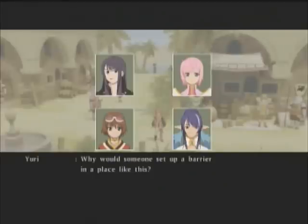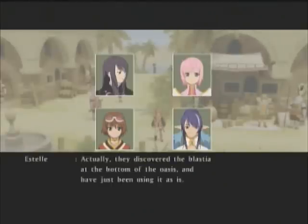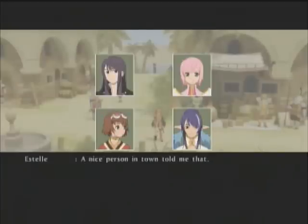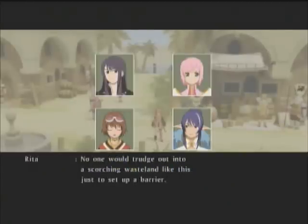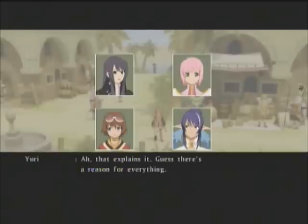Why would someone set up a barrier in a place like this? They discovered the Blastia at the bottom of the oasis and have just been using it as is — a nice person in town told me that. With it sunk in the oasis, no one could move it, so they had to leave it where it was. No one would trudge out into a scorching wasteland like this just to set up a barrier. I guess there's a reason for everything.